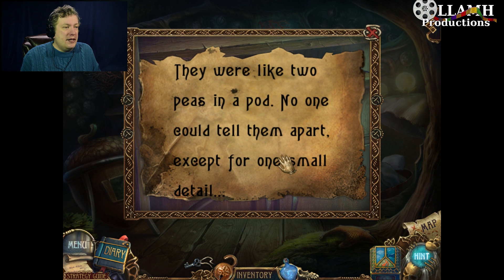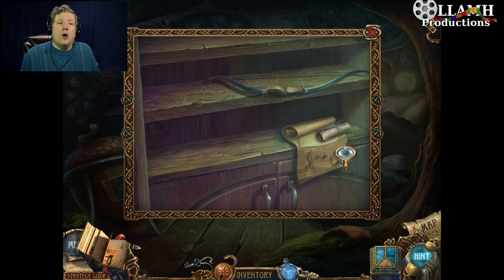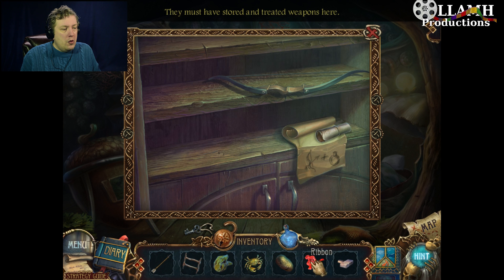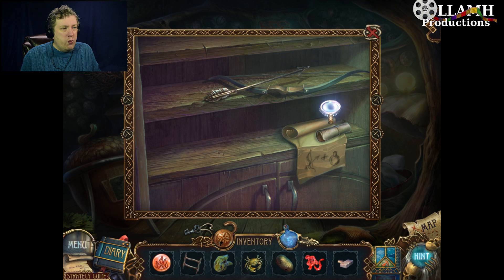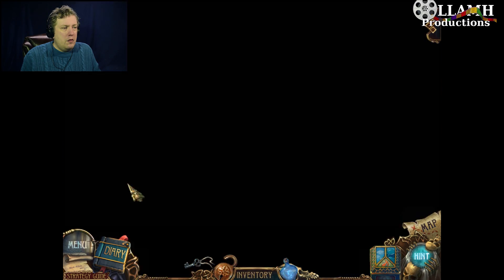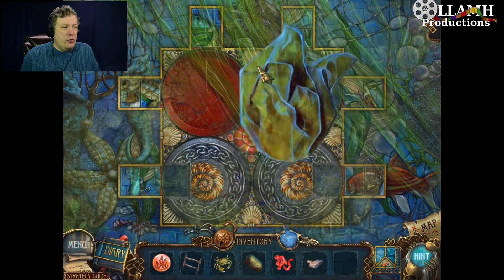They were like two peas in a pod — no one could tell them apart except for one small detail. Oh wait, a bow and arrow, and a water... this is pretty gross. Thanks. They have a wet rag.